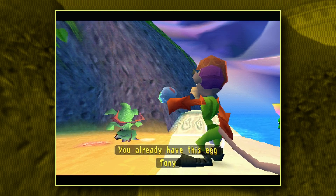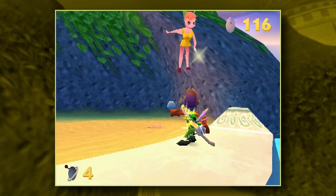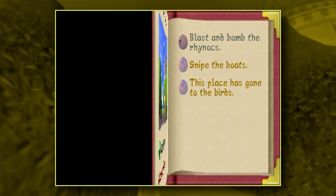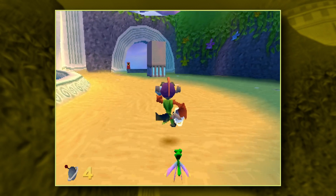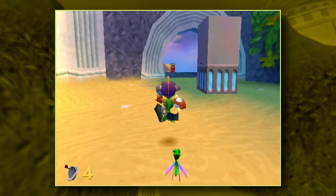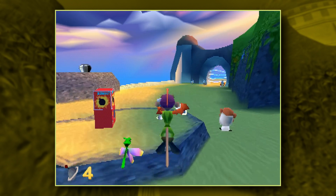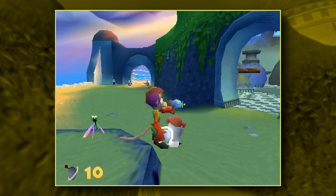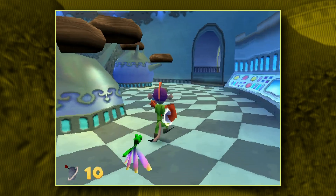Well, I already have this egg. Hope that's not a glitch. I do recall running into that before. As long as it's marked in the atlas, I hope I'm not running into trouble. Regardless, let's go back, grab some of those bombs, and head back towards the beginning. The good thing about Agent 9 is that every one of his sections is different in some way.